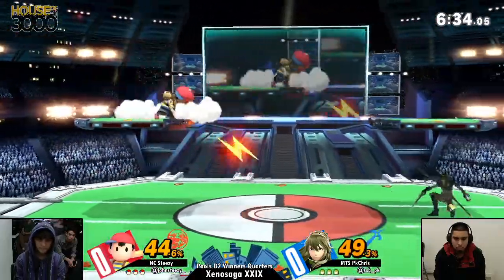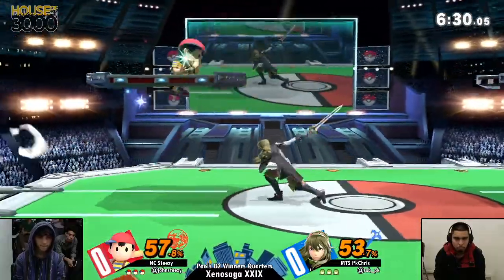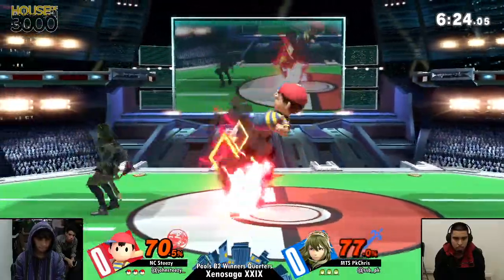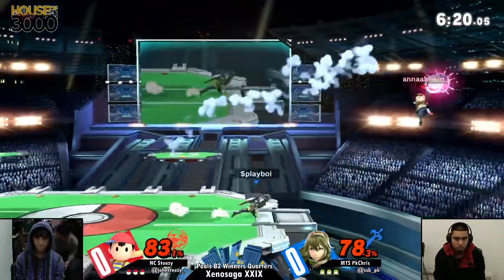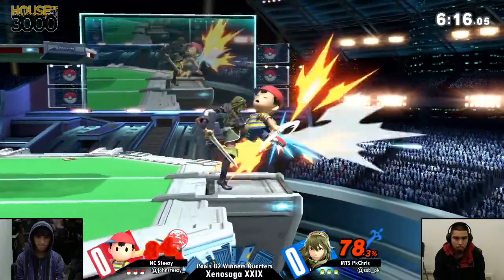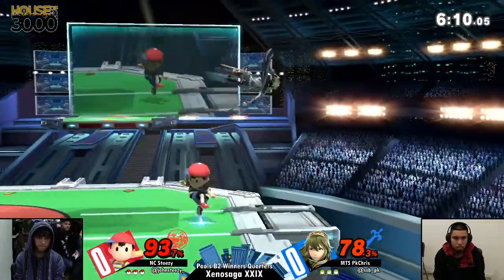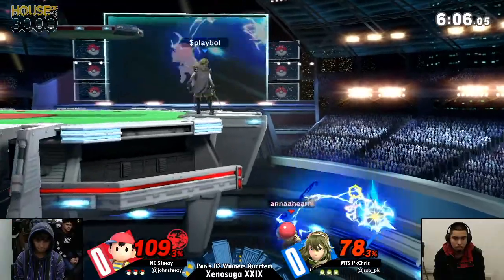The invincibility frames of Dolphin Slash getting right through that PK Thunder. It seems like Steezy is a lot more willing to contest PK Chris in the air, thanks to Lucina's longer-ranging fair and the lack of sweet spots and sour spots that Roy has. With the floatier hitboxes — oh, that was so good! Chris knows he can dive deep with it, especially if he has his other jump and an air dodge — more than enough to get back to the stage.